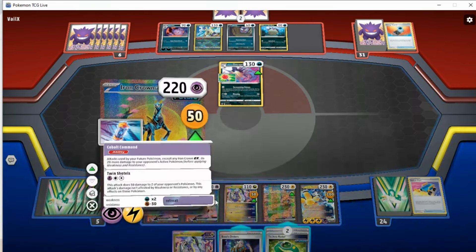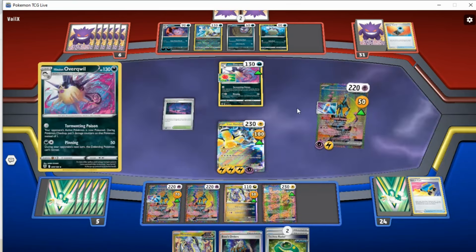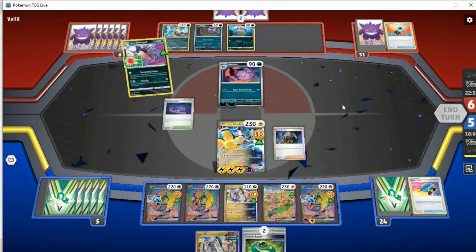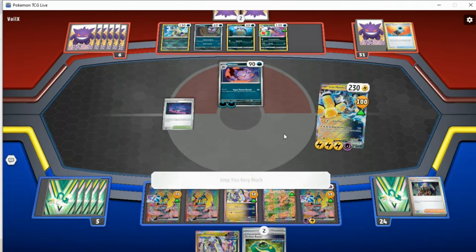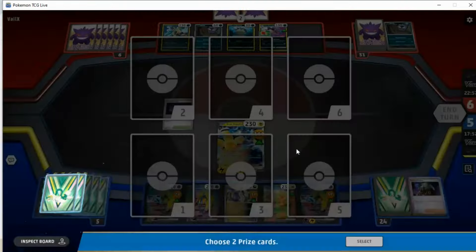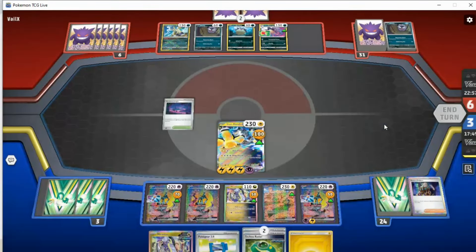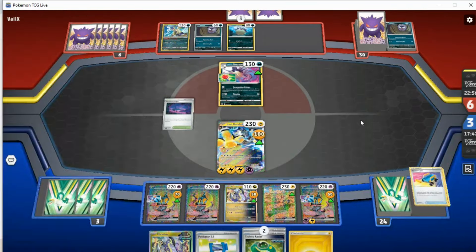I'll retreat into Iron Hands. We're currently doing enough to KO Hisuian Overquill here, but what I'm going to do is Boss this and remove it from play. Hopefully this slows them down to the point where we can just sweep with Amp You Very Much. We're still a little bit behind in terms of setup — they can still claw their way back from this, potentially. Lightning Energy and Pokégear — we are down, I believe, all our Generators. One, two, three — okay, there's one more somewhere in the deck.